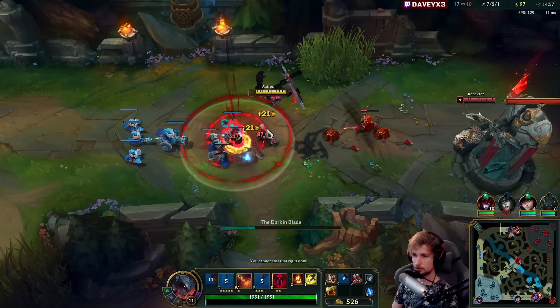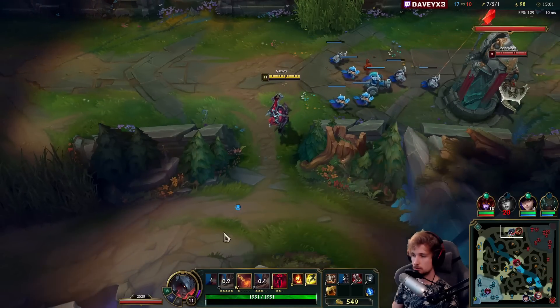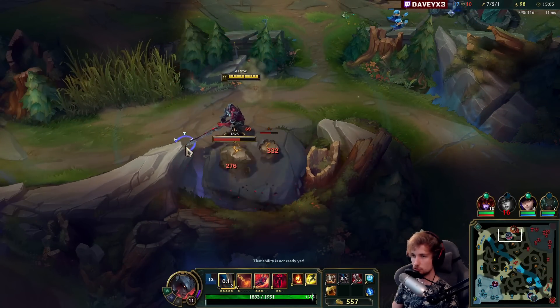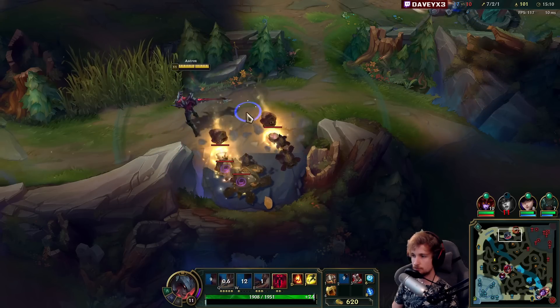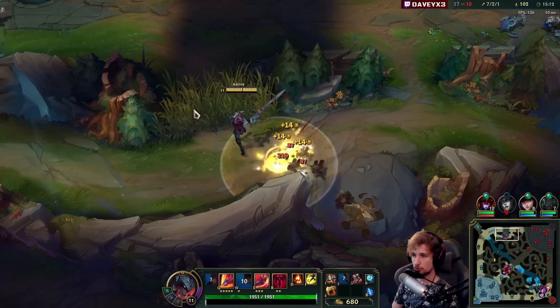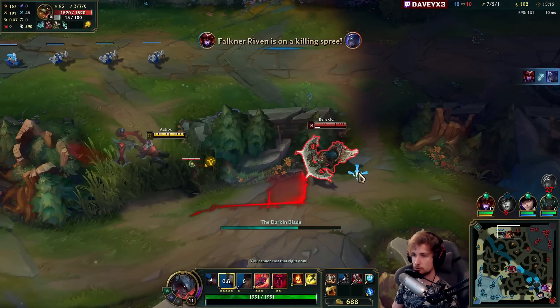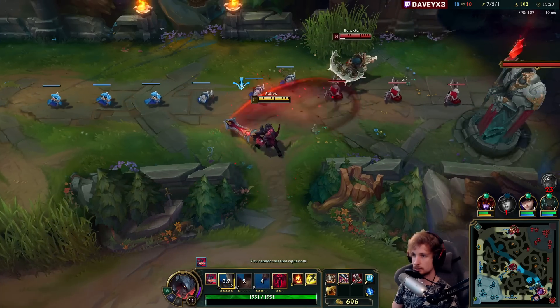You can dish out like two autos at the same time — absolutely something you want to use all the time with Aatrox whenever you can. Jungle camps are also one of the most important objectives as a top laner because the enemy jungle will fall behind if you take them. Something you absolutely cannot miss.